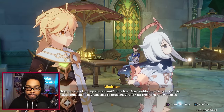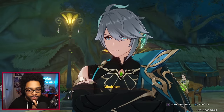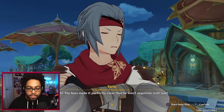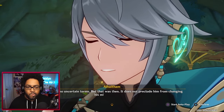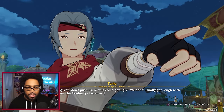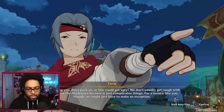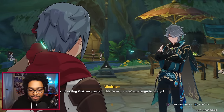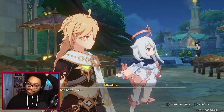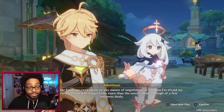'Once you show up they keep up the act until they have hard evidence that you want to purchase the item, then they use that to squeeze you for all the Mora you're worth.' — 'What are you playing at, trying to ruin our business?!' — 'I told you the other day I wish to discuss terms with your boss.' — 'The boss made it perfectly clear he won't negotiate with you.' — 'That was then — it does not preclude him from changing his mind in the future. If you're suggesting we escalate this to a physical exchange, I accept — after all, even the Archons used war to negotiate ownership of territory.'